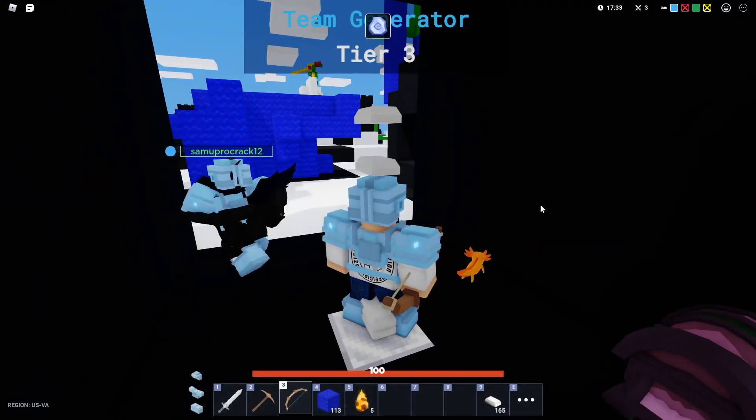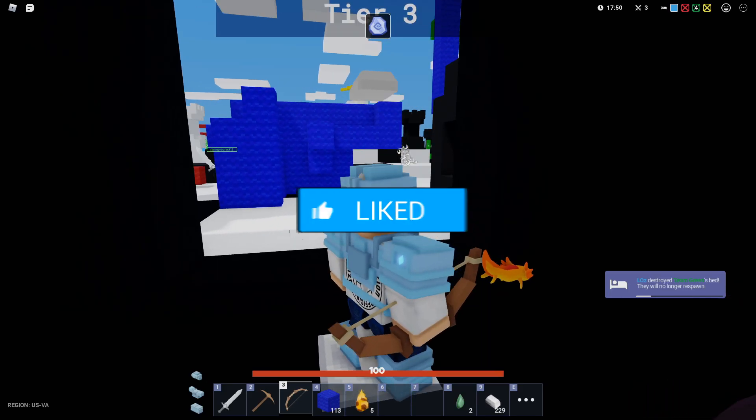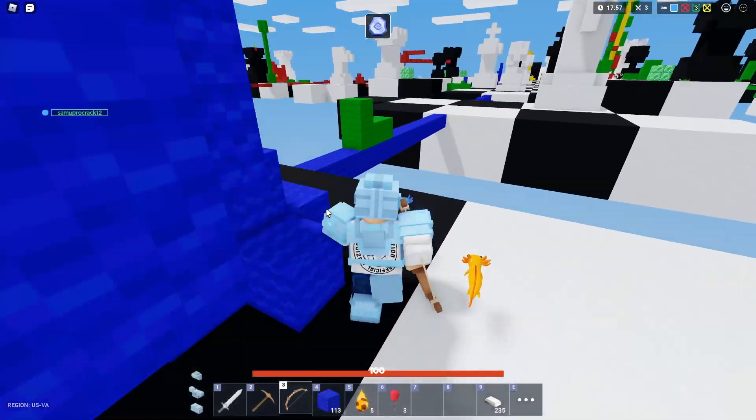That was terrible. My teammate is insane — he just solo clutched and broke their bed. Oh my goodness. Now I can start to push them because they stand absolutely no chance. Dude, my teammate is crazy for that.